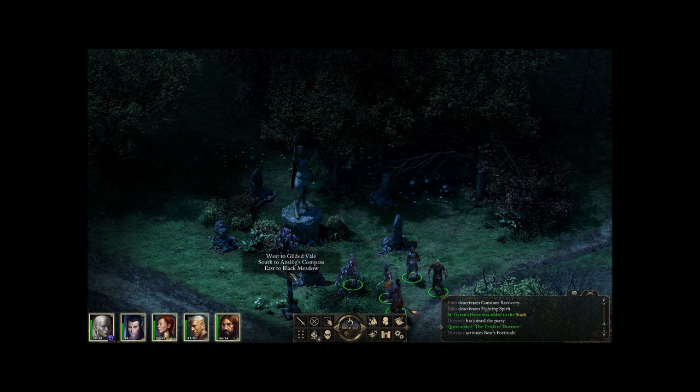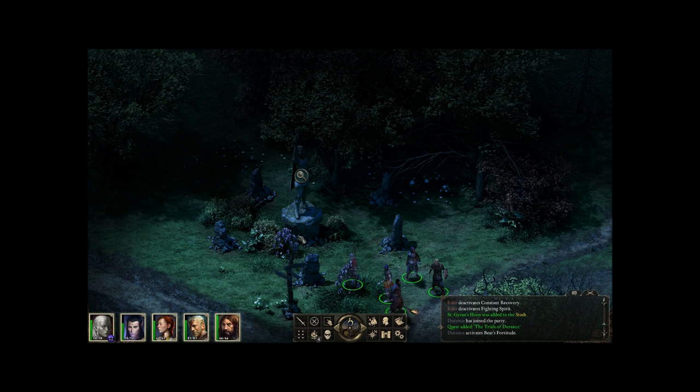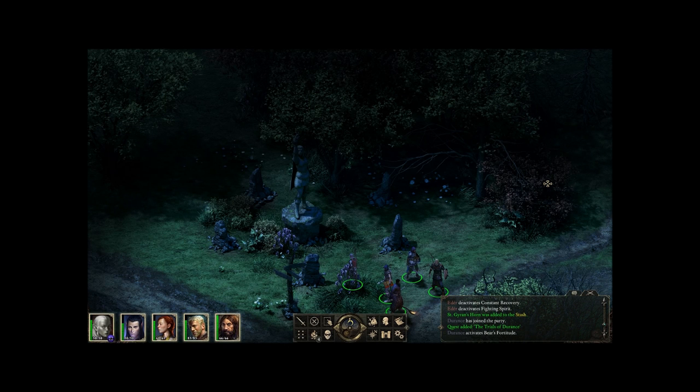West to Gilded Vale. South to Ancelog's Compass. East to Black Meadow - I haven't been there. So we're gonna head to Ancelog's Compass next. And then what are we doing to get to Defiance Bay? Do we have to take this bridge across? There's a bridge there - no duh. So I need to head to Mad Mare Bridge at some point. Alright guys, thanks for watching - see you next time and endure in Enduring Pro Strong.